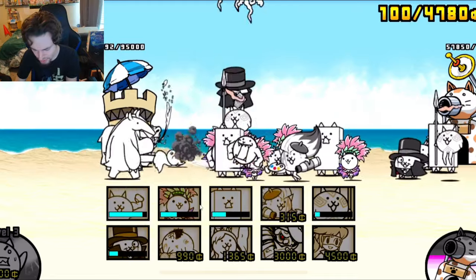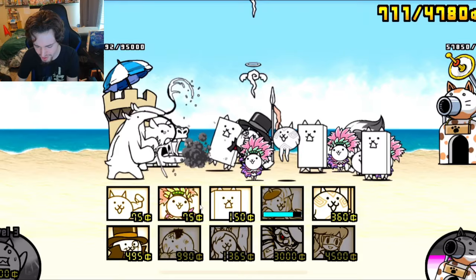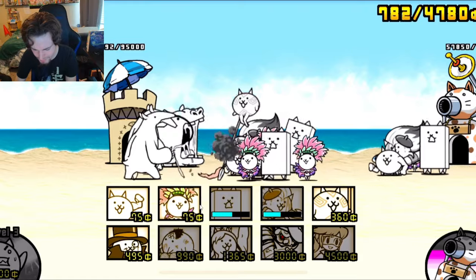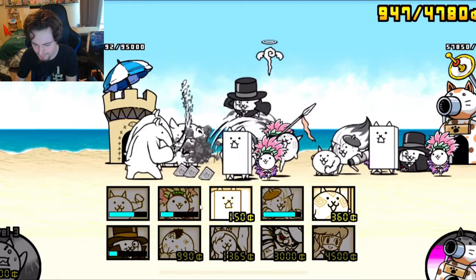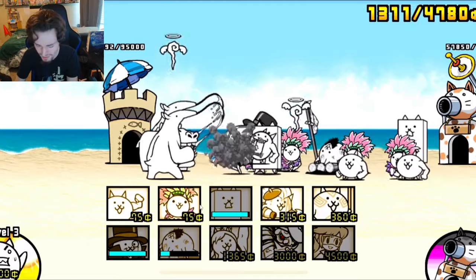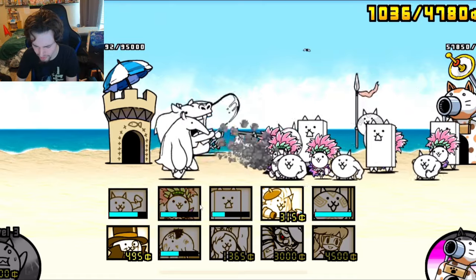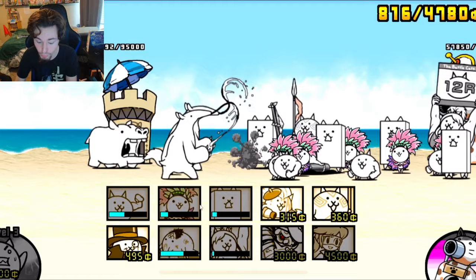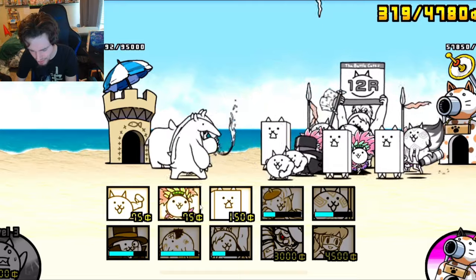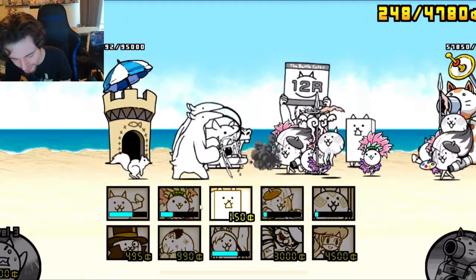Oh no - some anteaters. Those are actually really strong; I do not like fighting those. I'm not sure what we can even send out to get rid of them - we just kind of need some money at this point. So we'll send out some more Artist Cats. These Phantom Thief Cats should be able to give us quite a bit of money. I'll also send out one of these Castaway Cats - they should do some good damage because they can attack from kind of far away. The hippo's gone - now we can send out this Ring Girl Cat, and that should be able to do even more damage. The Castaway Cat went away, but he did do quite a bit of damage while he was there, so that is all that matters.